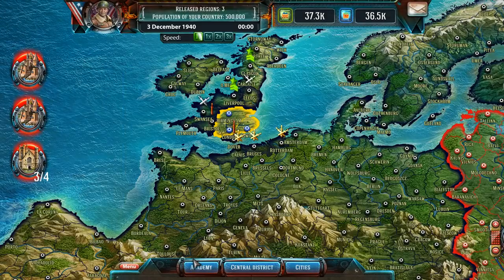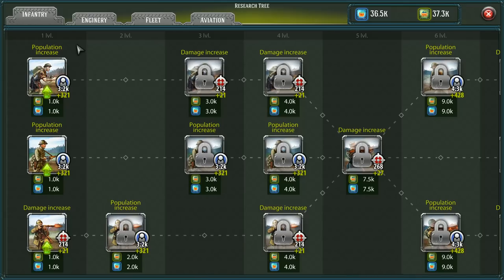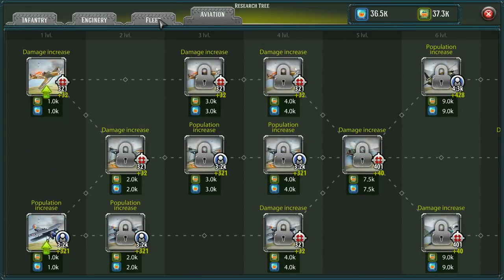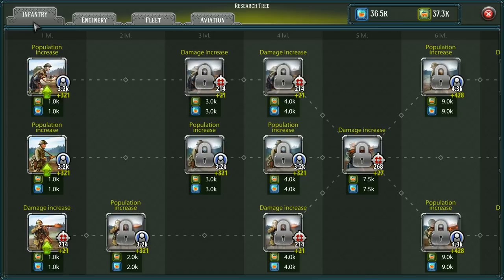At the very bottom middle is the Academy, so this is our research tree. This is interesting — we'll be able to level up our cards, possibly. I don't know if they're individual cards we're upgrading or just infantry across the board. It looks like they're broken down into four separate tabs. I think the tutorial in the beginning was good, but it needed to continue to cover this stuff. I think we'll figure it out as we go.